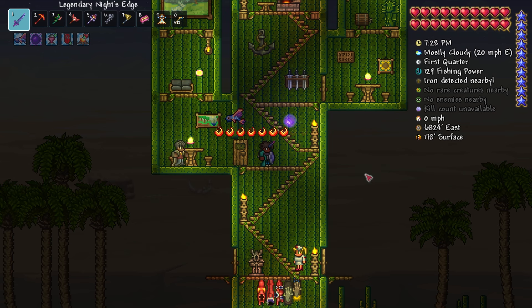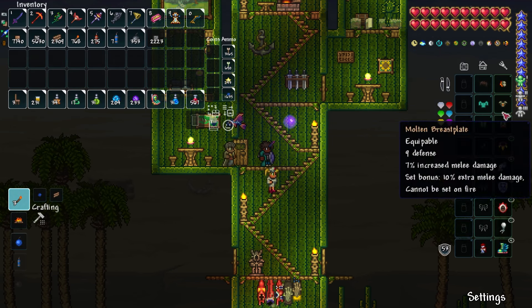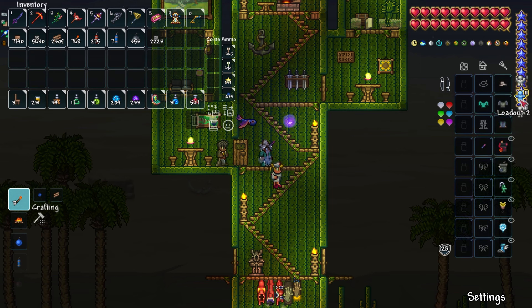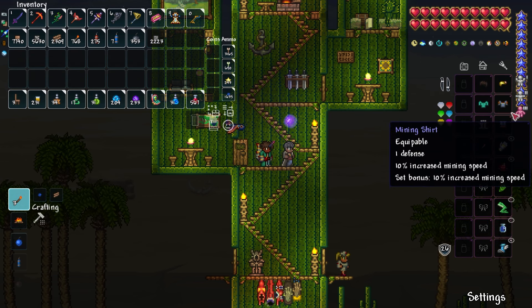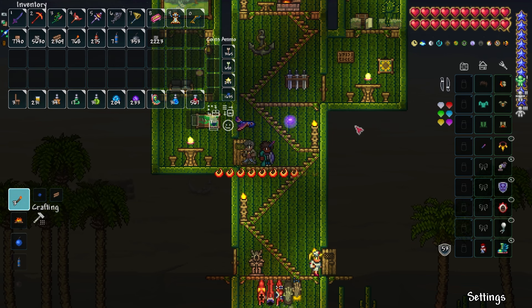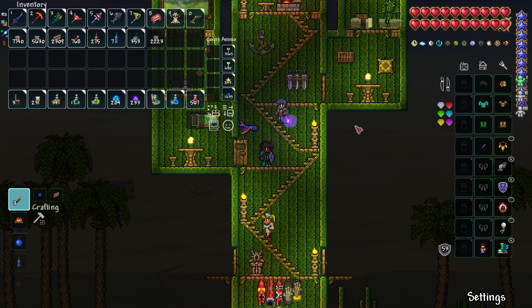Added in 1.4.4, the Labor of Love update introduced Loadouts. I didn't learn about them until long after the update was released, but here's how I took advantage of them. With one click of a button, you can switch between three different loadouts, and considering how I have three different important armor sets — my Molten set, my Angler set, and my Mining set — I immediately knew I would utilize them by having my fighting slash general travel loadout, my mining loadout, and then my fishing loadout.